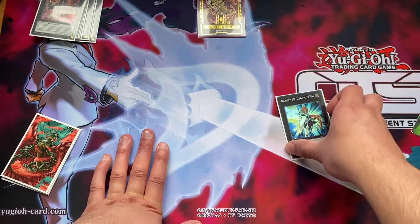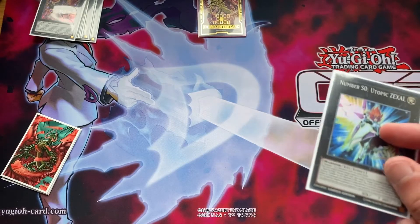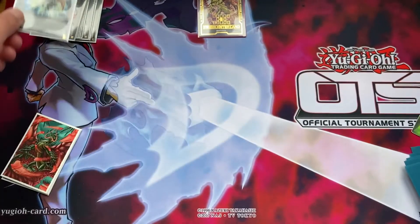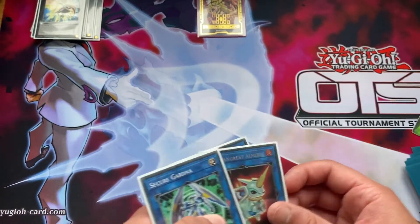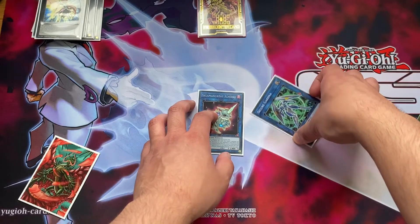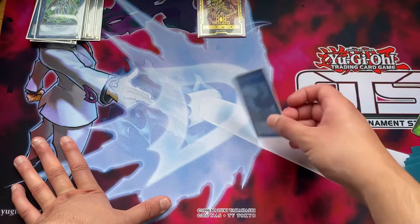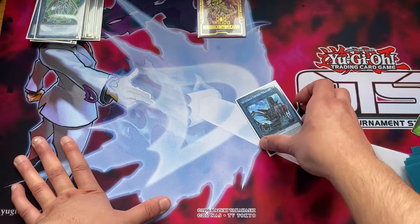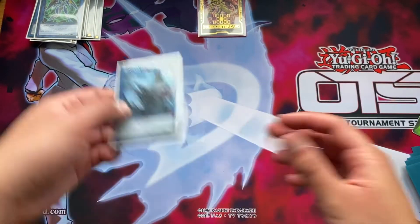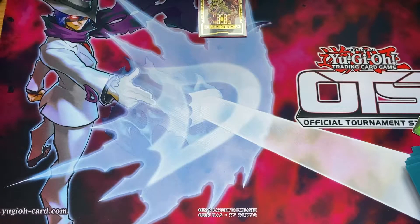Obviously we're playing Zexal. This card is pretty fun but it does lose to a lot more stuff than people think - most decks are playing Ghost Ogre, Infinite Impermanence, and Forbidden Chalice now, so it's not as broken as everyone thinks. Next we play the Brothers of Destruction engine to make a first turn Mechaba: Armageddon Knight and Secure Gardener. Then we play one Infinitrack Megaclops - most decks can't out this unless they're playing Exceeds or have the out like Impermanence or Forbidden Chalice. This card wins you more games than you think. That's it for the extra deck.